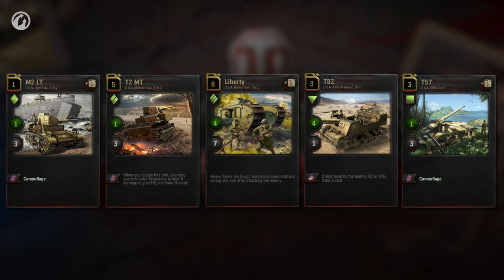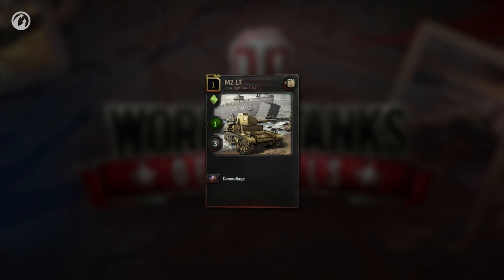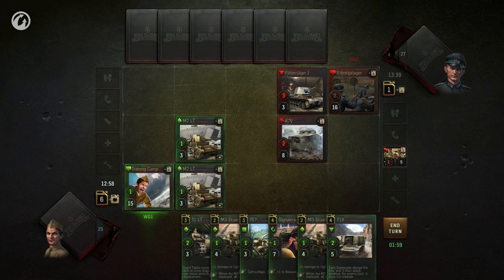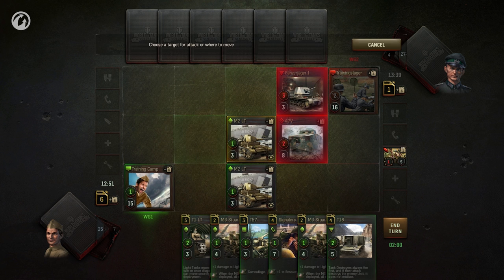Each class has its peculiarities. Light tanks, marked with a solid diamond, can move quickly on the battlefield — two squares per turn vertically or horizontally. Thus, you can continue moving after they are deployed into the bridgehead, making room for other cards. You can approach the enemy, attack, and fall back.